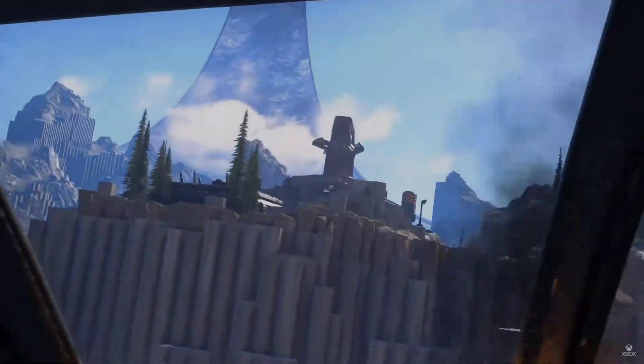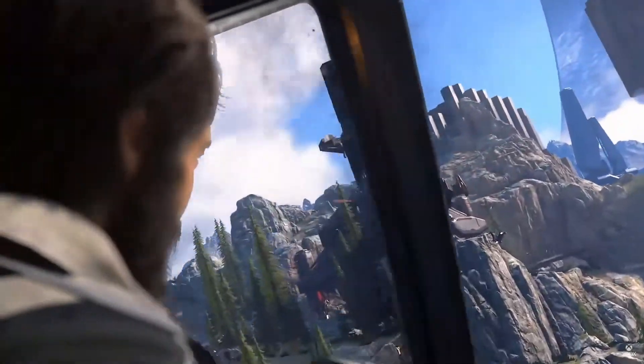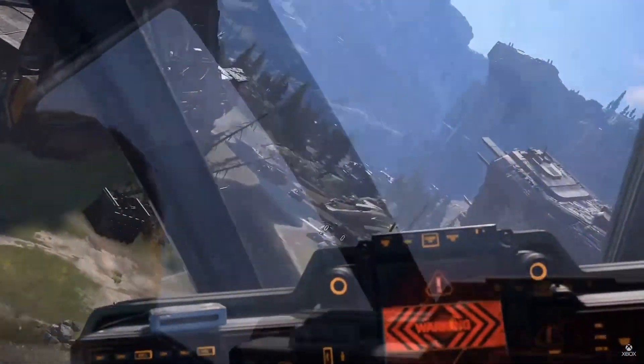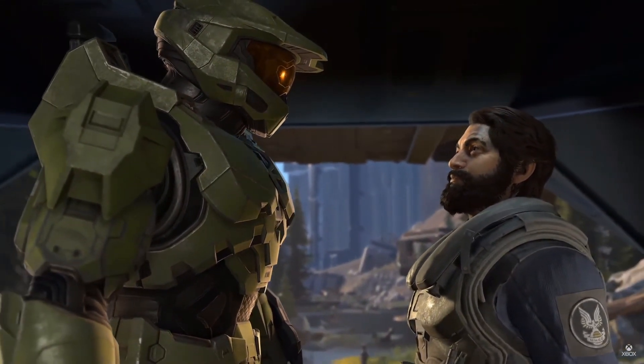It starts off with Master Chief and the Marine that we saw in the reveal trailer for Halo Infinite. They crash land on this Halo ring, which is yet another nod to classic Halo — it's exactly what happens in the second mission of Combat Evolved. So once again, 343 saying we hear you guys and we know what you want. It's just a callback to what made Halo great, classic Halo.